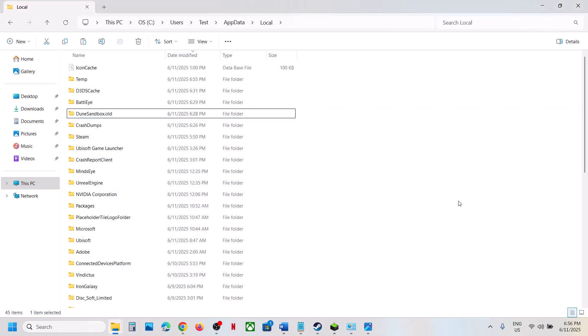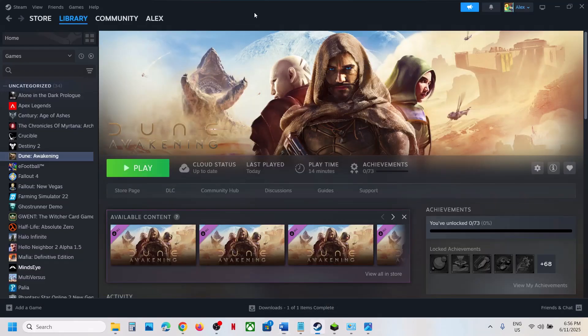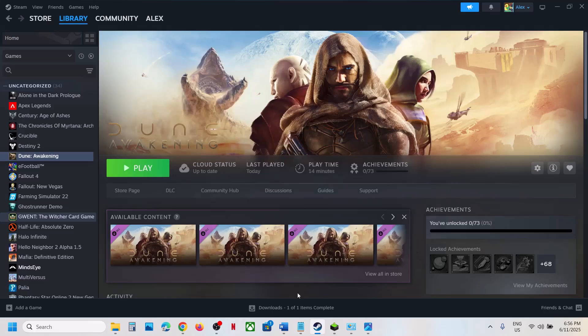The next step is to verify the game files. Right-click on the game, select Properties, go to the Installed Files tab, and click Verify Integrity of Game Files. Once the verification is 100% complete, launch the game and check.